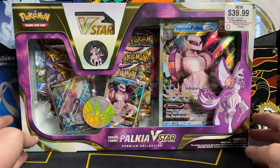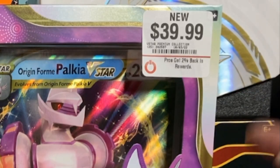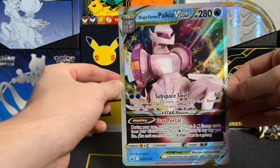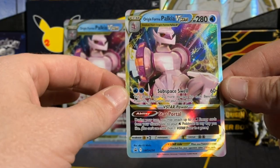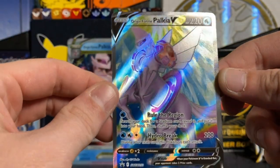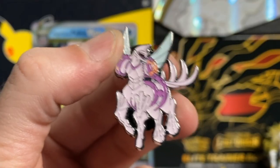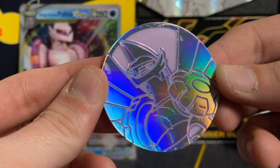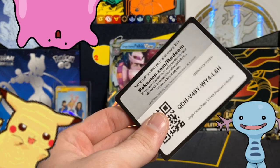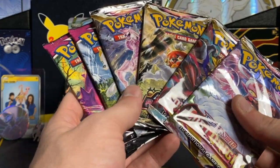Each Origin Form Palkia V-Star Premium Collection retails for $39.99 and includes a jumbo card featuring Origin Form Palkia V-Star, the normal size Origin Form Palkia V-Star, the absolutely beautiful Origin Form Palkia V Full Art, a super cool Origin Form Palkia pin, a shiny jumbo coin featuring Palkia, an acrylic V-Star marker, a code for the PTCGO, and of course 6 Pokemon TCG booster packs — 2 from each set.